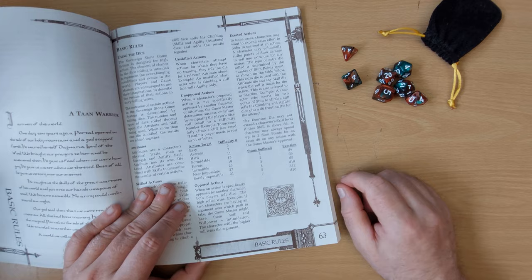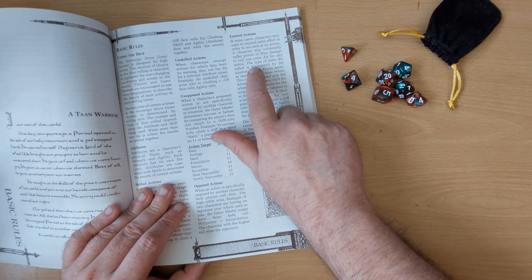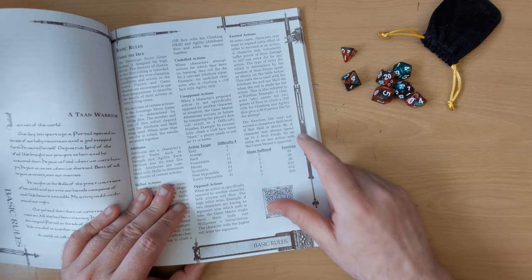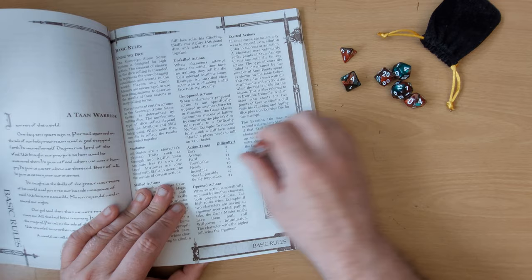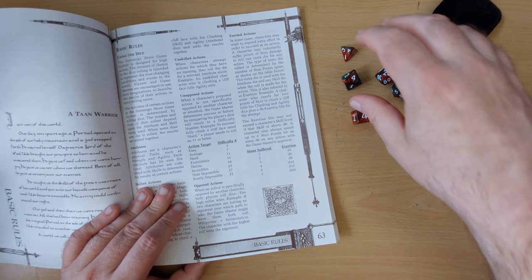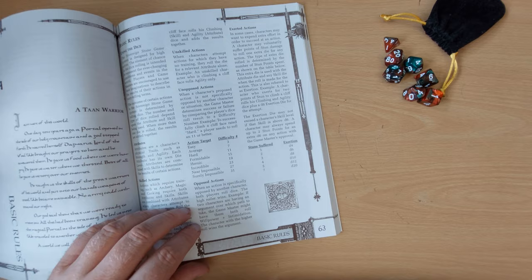What you can also do is exert yourself. In some cases, characters may want to expend extra effort in order to succeed in an action. A character may voluntarily suffer points of stun damage to roll one extra dice for any action. The type of extra dice rolled is determined by the number of stun points spent. So looking at the table, if you want to take 2 stuns, you can roll a d6 and add that to your skill attempt. You're rolling dice based on your attribute, dice based on your skill, and then if you're exerting yourself and taking stun damage.